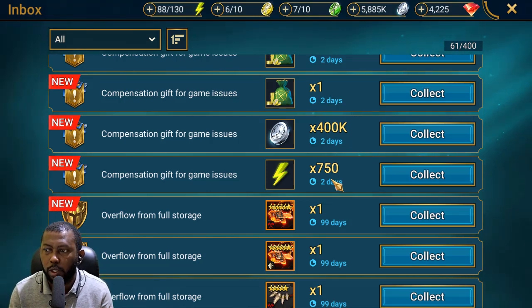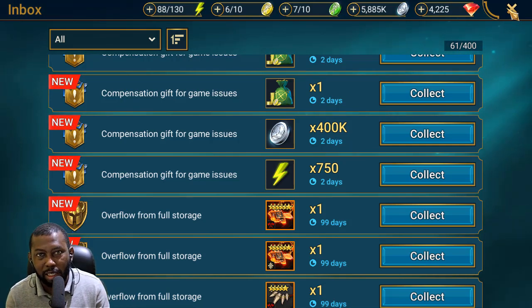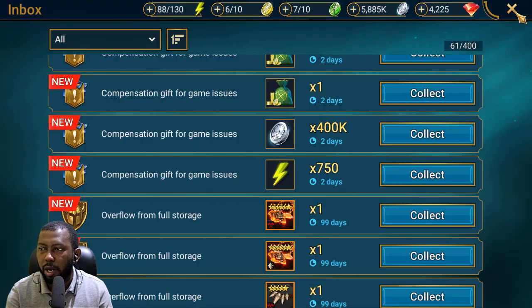We're glad for these free-to-play rewards whenever we get them — we're always appreciative no matter how long the server went down. It's not that bad not playing the game for three hours, especially since CvC has already ended and the fusion hasn't started yet. That's probably why Plarium decided to do maintenance then. Log in and claim yours — it lasts two days in your inbox, so don't claim it yet unless you need it for fusion.